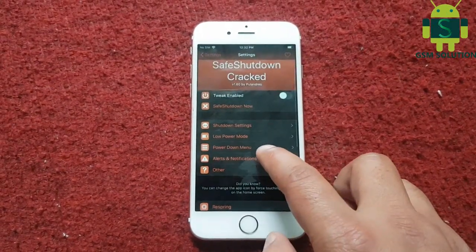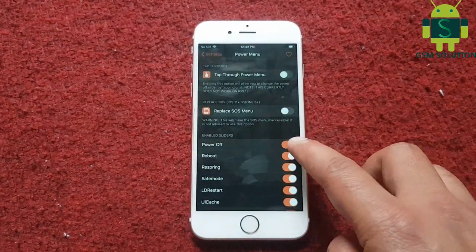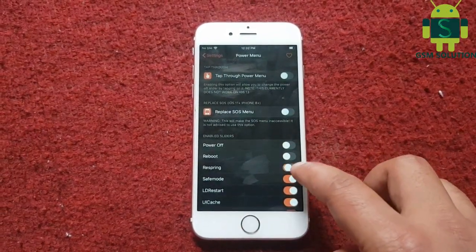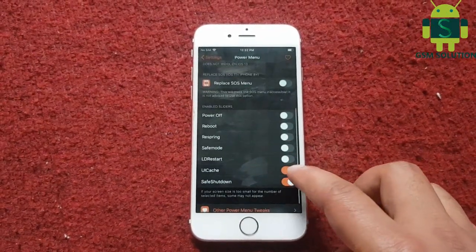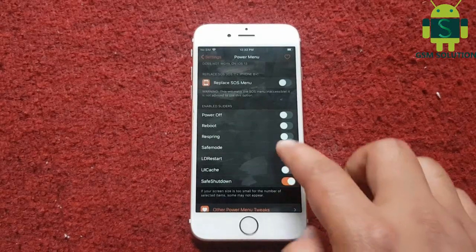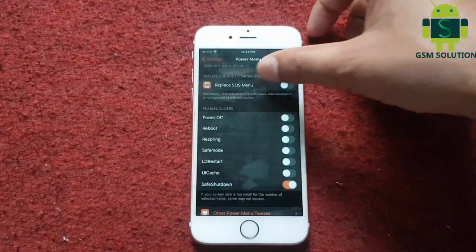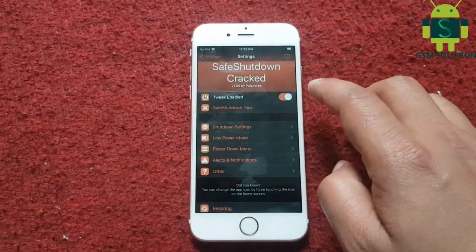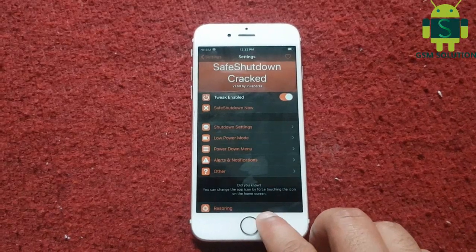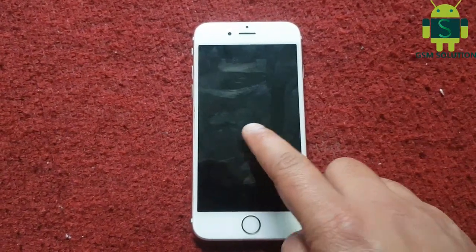Open PowerDown menu, don't disable SafeShutdown — disable all others. Now at last enable tweak enable. Then click respring.